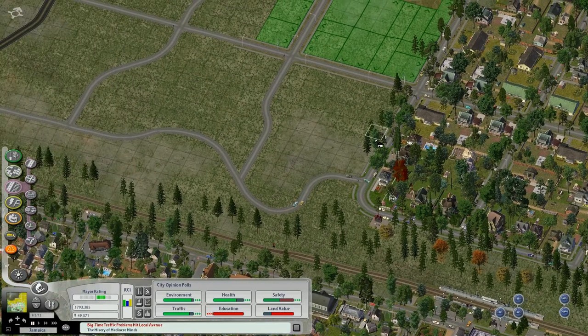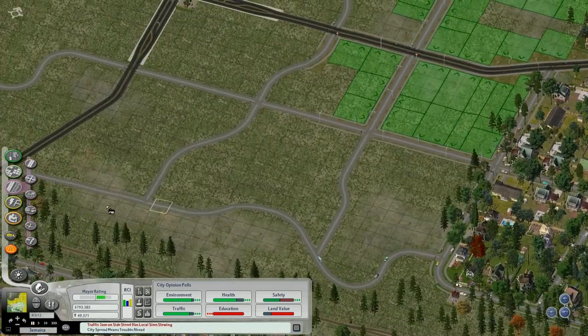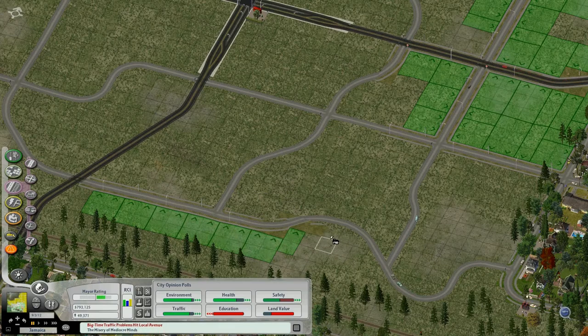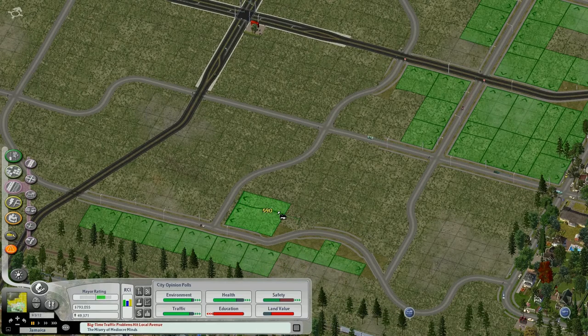Oh man, these roads look like the planner was drunk when they got laid out. There are going to be houses between the road and the rail line in this direction. It does not like me. I guess I could always just do that — I don't like it, but what choice do I have? Too bad I can't fit a sign there, because that's exactly the kind of curve that could use one to warn people about it.